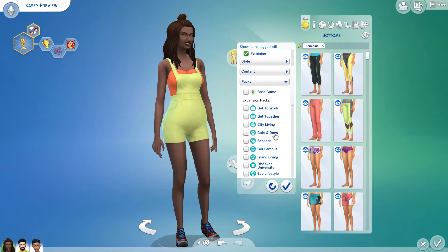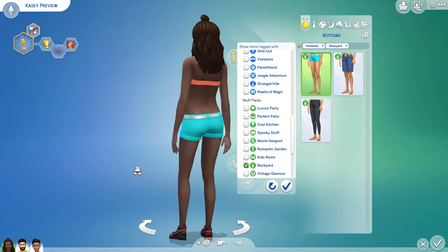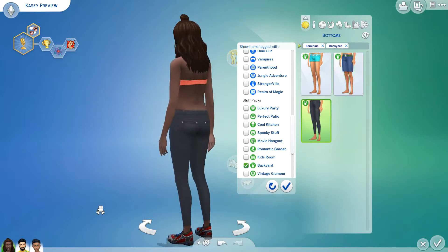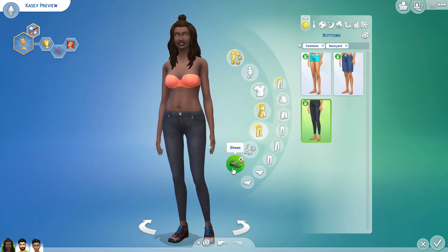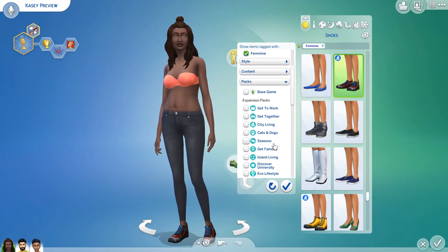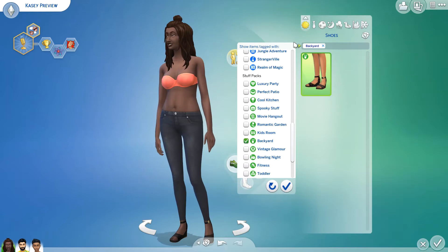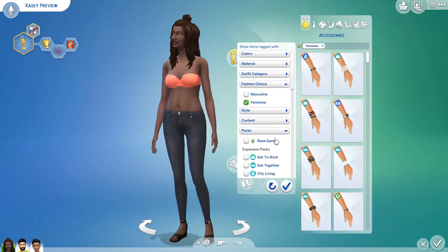For bottoms in the Backyard Stuff Pack, we have some shorts — not exactly booty shorts — and some jeans, which are fine. For shoes, there are some heels. Disabling the feminine filter, there are only those heels, and that's it for shoes.